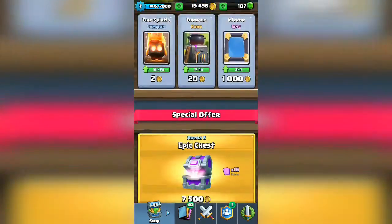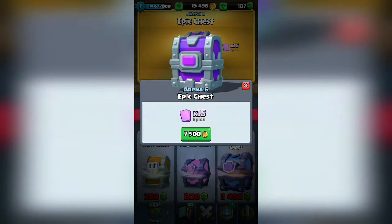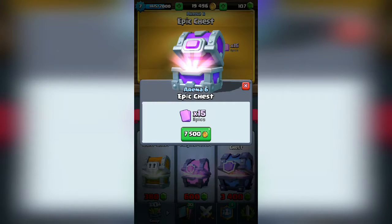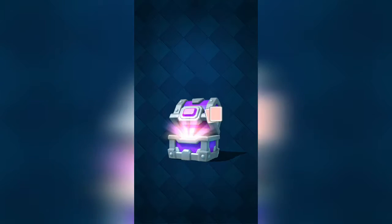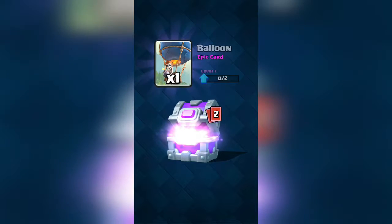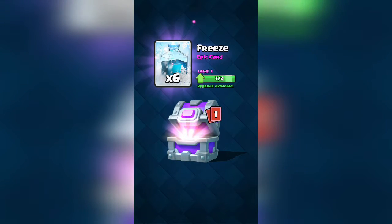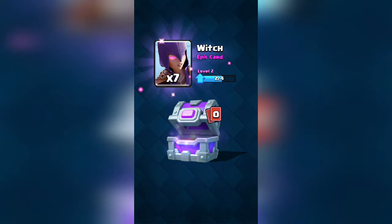So we're gonna be opening this right now. Three, two, one — let's open this! Got ourselves a Prince, a Balloon, six Freeze, and seven Witch.